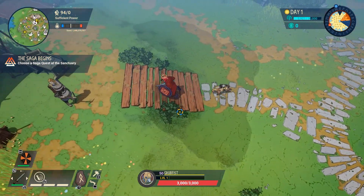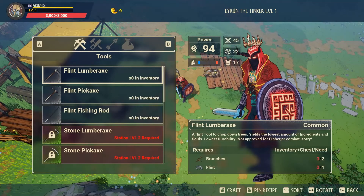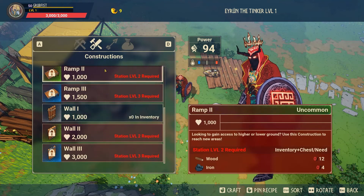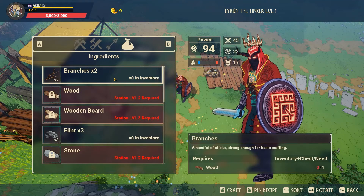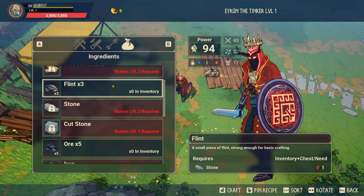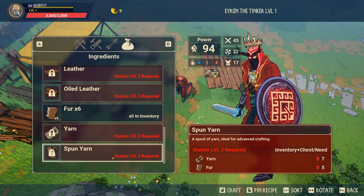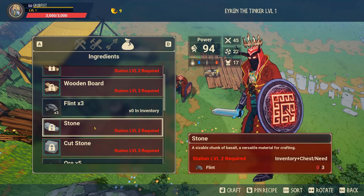As far as the left side vendors go, you've got Arun the Tinker, which is where you craft tools, constructions, arrows, and convert some ingredients into other ingredients — sometimes more advanced ingredients, but other times just different ingredients, like turning flint into stone and stone into flint.